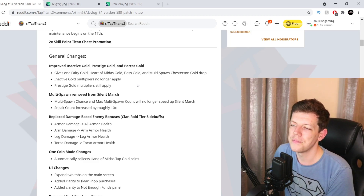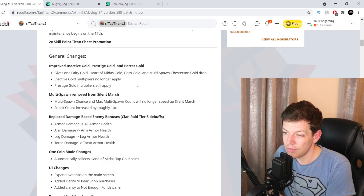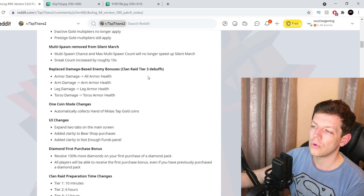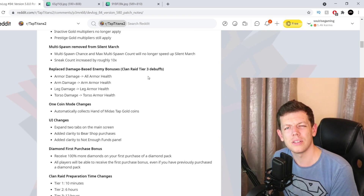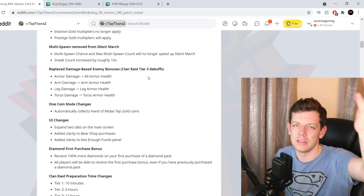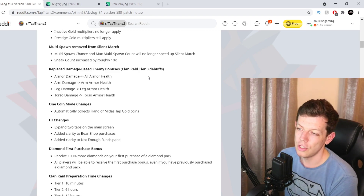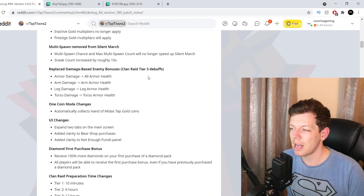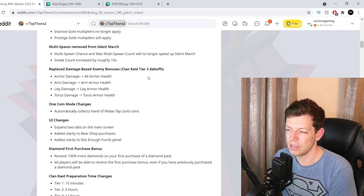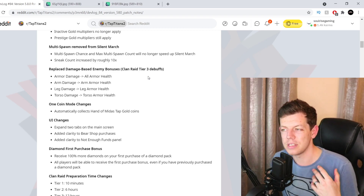Whether the inactive gold changes are an improvement overall is uncertain — they've taken things off but multiplied others. Replacement damage base: enemies and bosses added to clan raid tier 3 debuff, covering armor damage to armor health, arm damage to arm health, leg damage to leg health, and torso damage to torso health. One Coin Mode is also mentioned — if any of you use it, let me know if it's beneficial. UI changes include expanding two tabs on the main screen and added clarity to Bear Shop purchases and not-enough-funds panel.